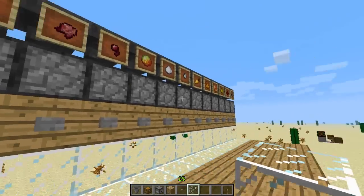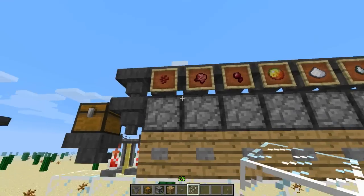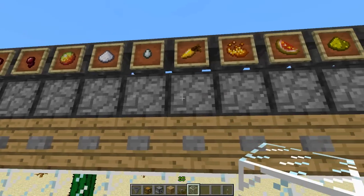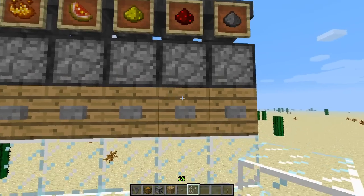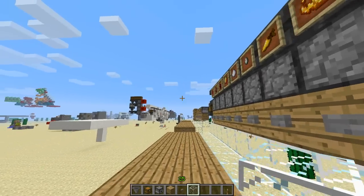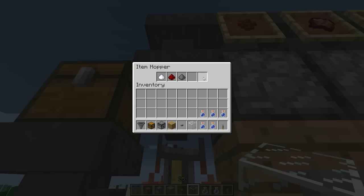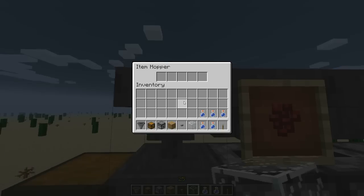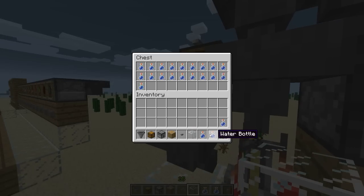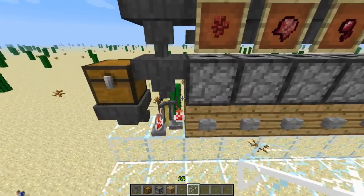Let me go ahead and brew something up for you guys, and then I'll show you an idea I had on a sorting system. Let's make a speed potion — I've actually started to memorize some of these. Redstone extends it and gunpowder makes it a splash potion. Everything should be in here... that is not right. Oh, because I had destroyed this bottle and they fell in — awkward potion. That's too funny.